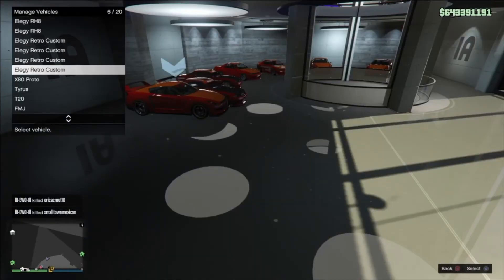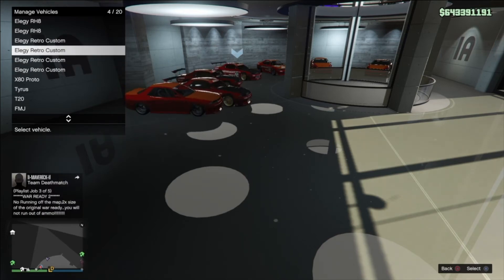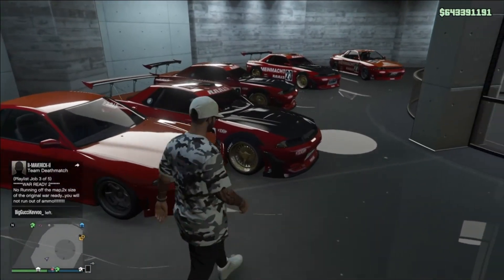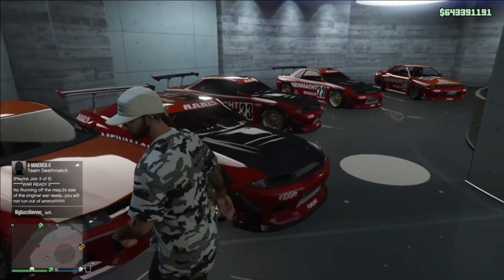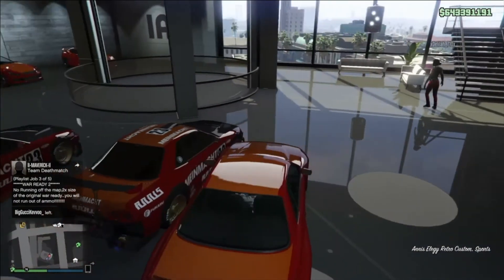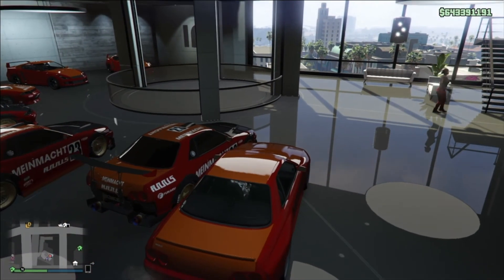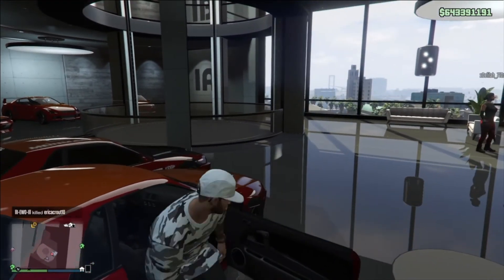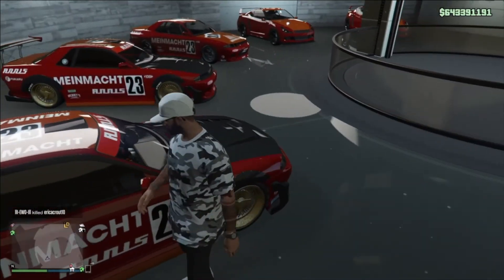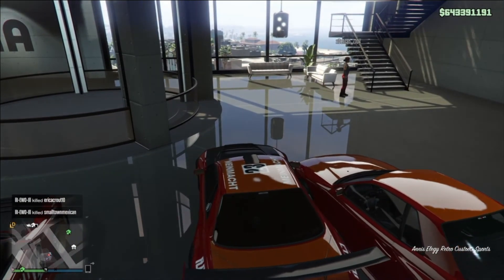So we're going to go down here showing the Elegy Retro Custom, swap it with one of the others, and bam — there's another duplicate. Same idea: get into any one of your stock Elegies, wait until it starts up, get out, go back over to the glitched-out one right beside it, get into it, hit right on the D-pad, and go change the license plate.